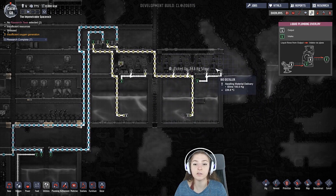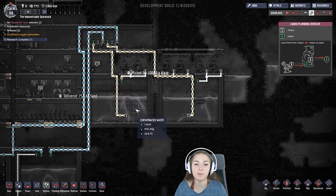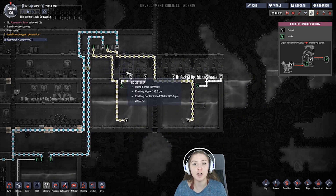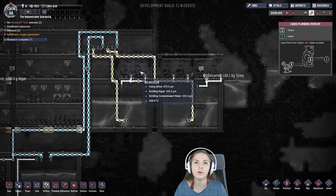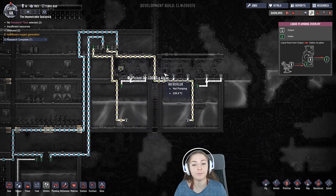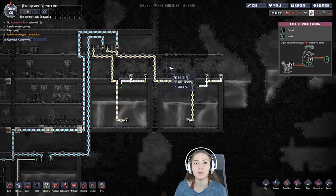I also have bio distillers which make contaminated water filtering into my contaminated water pits. The bio distillers also make algae so you can feed your algae plants or your algae deoxidizers — whichever one you decide. You can plant the plants or you can murder the plants.